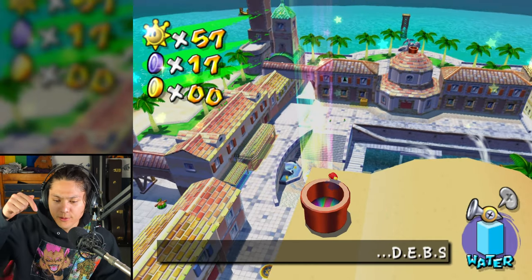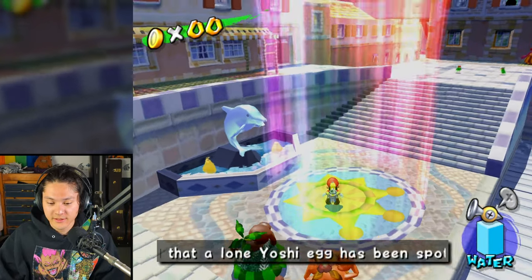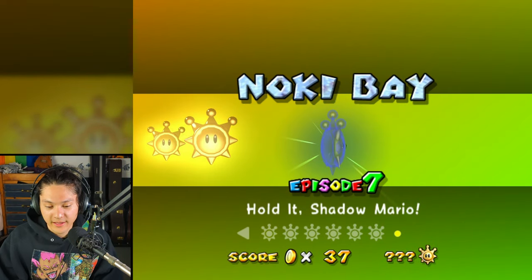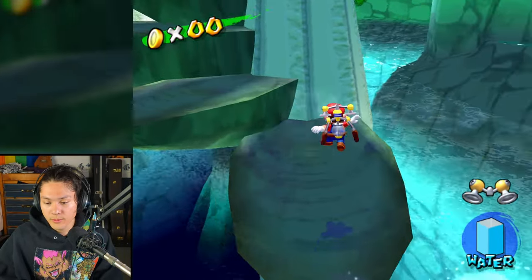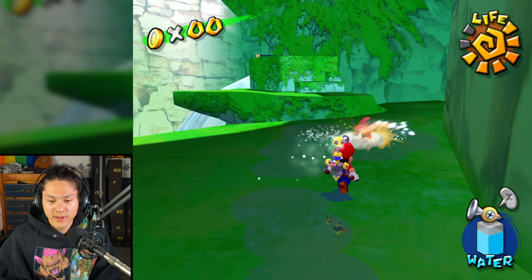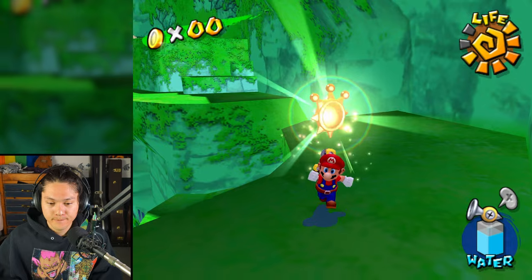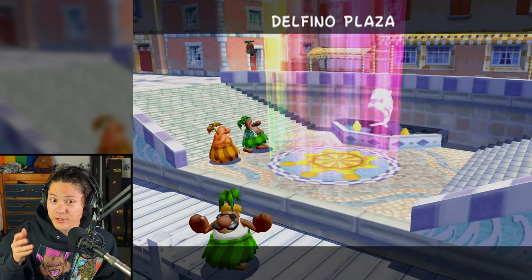We completed Episode 7 in Pianta Village. Now let's go down there to Noki Bay. Noki Bay Episode 7 — there's Shadow Mario once again. Let's spray him, jump jump jump — ow! Spray spray spray, come on, get him, get him — I got him! That's going to be Shine Sprite 58.